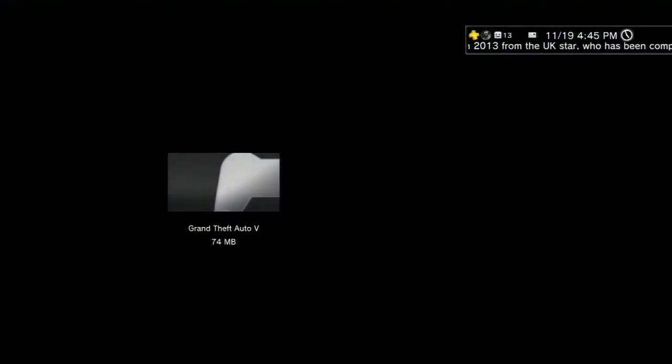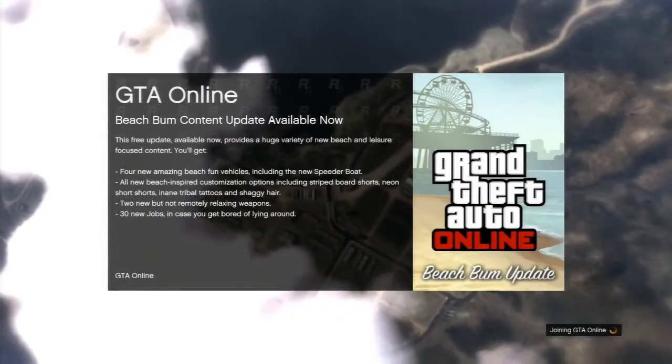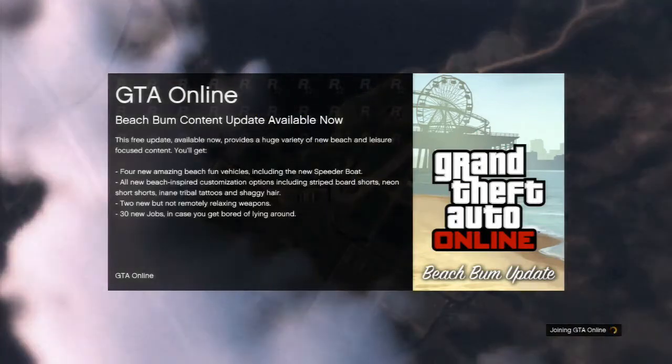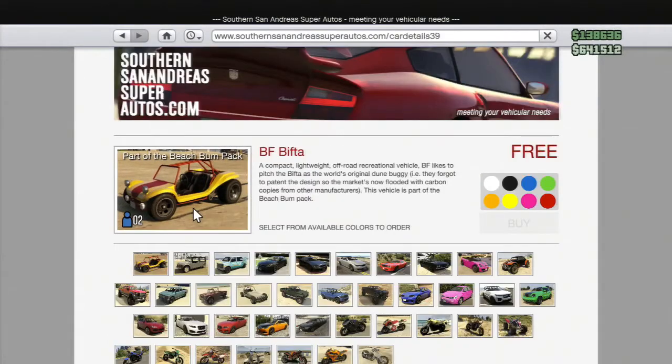What's up YouTube, holding it down. Bringing you another GTA 5 online gameplay — this time it's the Beach Bum downloadable content, available now. We're downloading it, and basically the first thing is you're gonna get a beach vehicle, like a dune buggy type thing. It's gonna unlock the Beach Bum content.